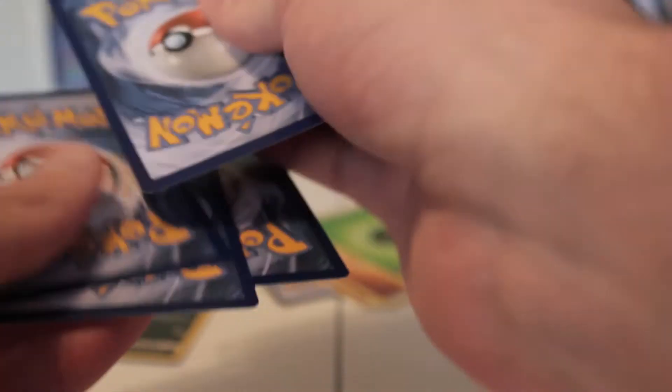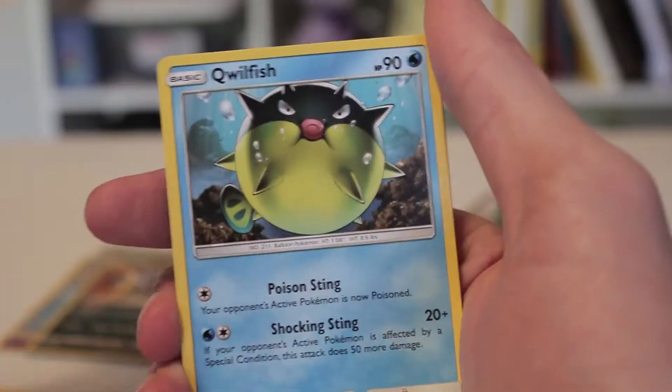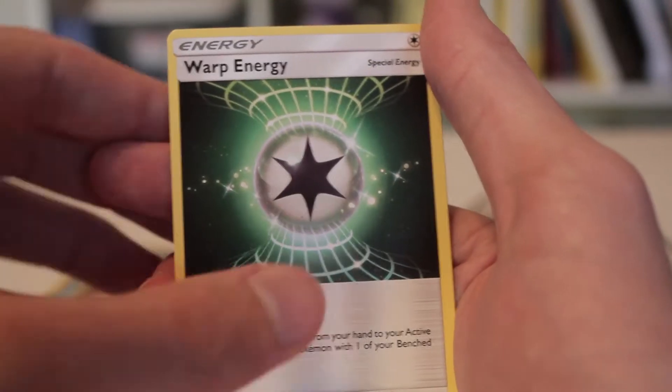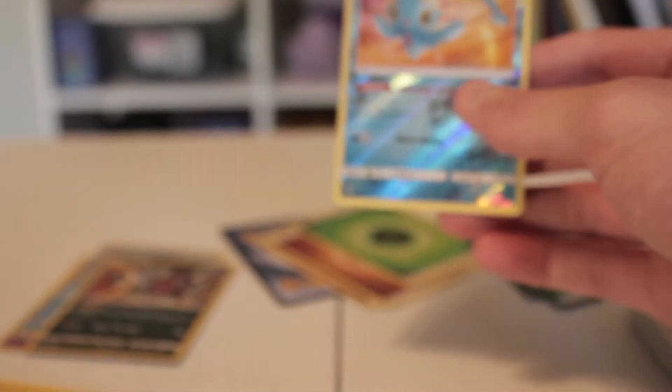This pack has Jynx, Shroomish, Minum, Qwilfish, Zorua, Volcarona, Pokémon Catcher, another Warp Energy — that's cool — Reverse Holo Manaphy, and a Holo Reshiram.